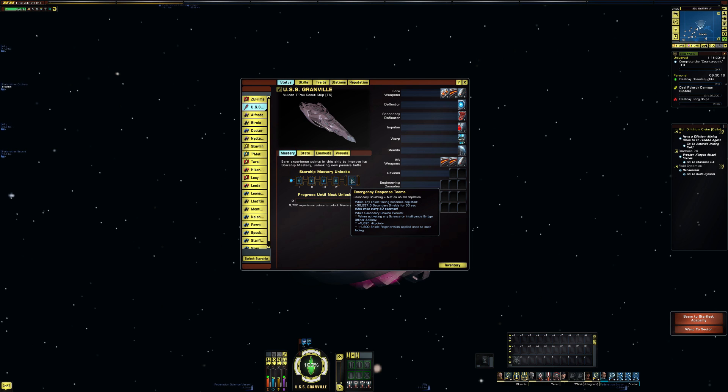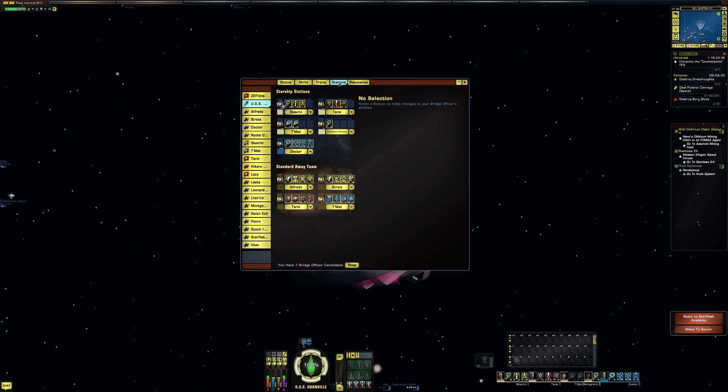Looking at the mastery, we have Emergency Response Team secondary shielding. When any shield facing becomes depleted, you get plus 36,237.5 secondary shields for 30 seconds, maximum once every 60 seconds. While secondary shields persist, when activating any science or intelligence bridge officer abilities, you get plus 5,625 hit points and plus 1,800 shield regen applied once to each facing. Keep in mind these numbers are subject to change as this is on Tribble.